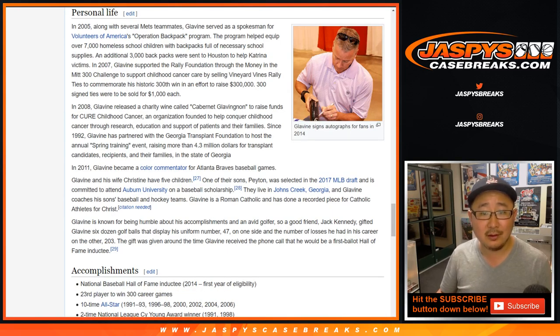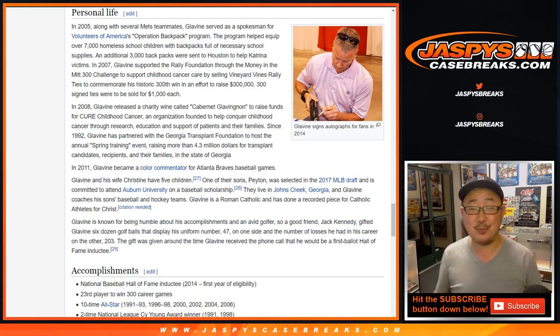What's he doing nowadays? Helping out the homeless. Nice. He has a charity wine — Cabernet Glavignon, get it? Nice. 2011 color commentator for Braves games. His son Peyton Glavine was selected in the 2017 draft, but went to Auburn on a baseball scholarship. Good Catholic dude. Good guy, Tom Glavine.